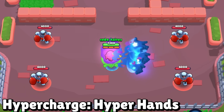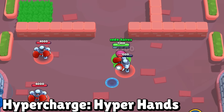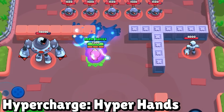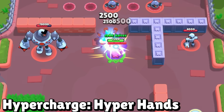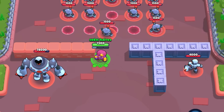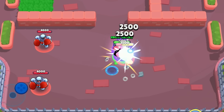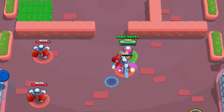Gene's Hypercharge is Hyper Hands, firing three hands for his super instead of one. Up to about five tiles, this makes it impossible to miss his super, and further out it's still much harder to dodge. Each hand can also pull a separate enemy to your side of the map.